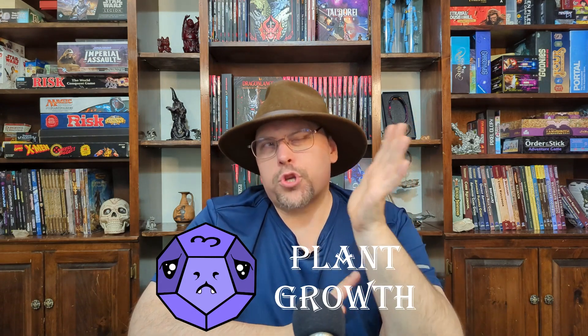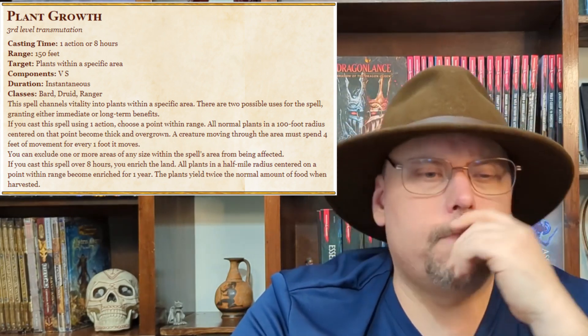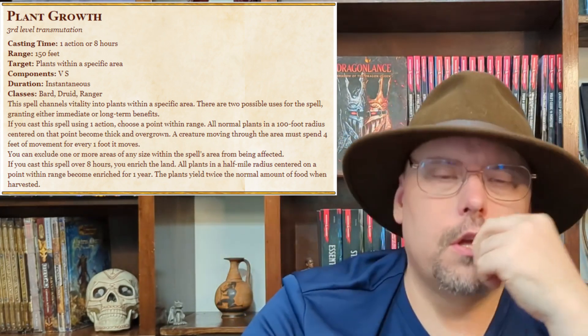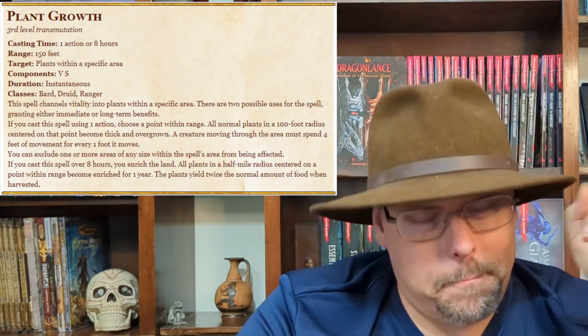Number 3: Plant Growth. This next spell might push the boundaries of what one would consider underrated. The Plant Growth plus Entangle or Spike Growth combo is pretty well known among druids, and even some rangers now with Tasha's and everything. But Plant Growth by itself, to its full potential — I think not. This 3rd level Transmutation spell has a variable casting time, but usually cast as an action, a range of 150 feet, and normally affects a 100 foot radius area within that range. And it is permanent. Normally, you cause plants in that area to become overgrown. Anyone moving through the area must spend 4 feet of movement for every 1 foot moved, so you basically quarter their speed.